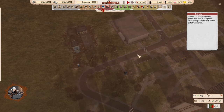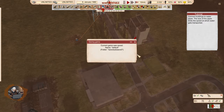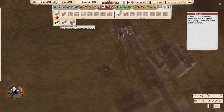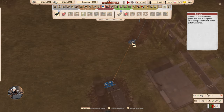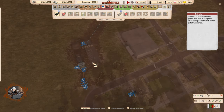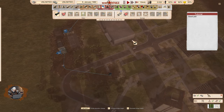Connect buildings to water pipes. The size of the pipes limits the speed at which water flows — not the volume, interestingly. But still we have volume here — maybe the translation is bad. We connected the well with the treatment plant and now we're going to connect the treatment plant to the station.